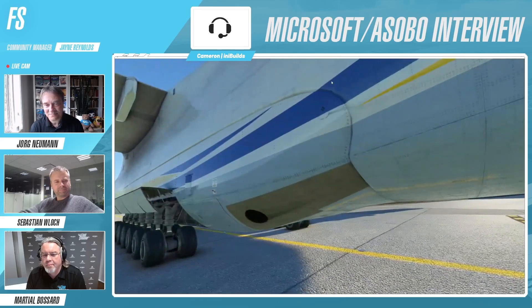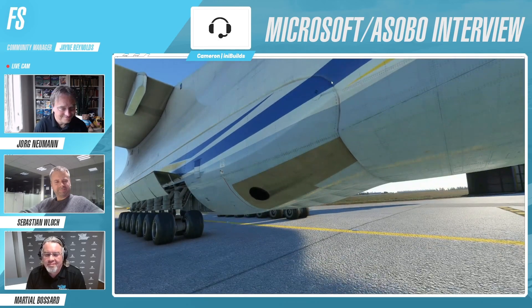Here we have the APU - you might notice I said APU, we have two. Everything on the Antonov is big, there's more of everything. It's got more batteries, more engines, more everything. There's one either side, and it's also at ground level, which is unusual, but it makes sense because they're trying to keep the weight as far forward as possible.